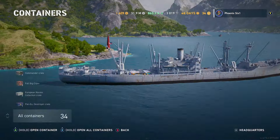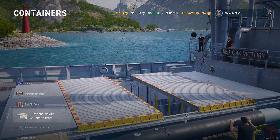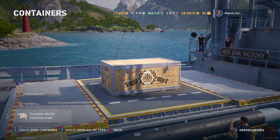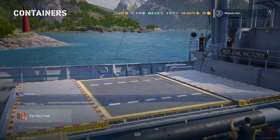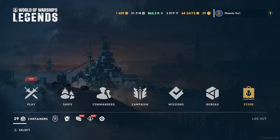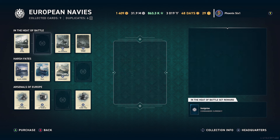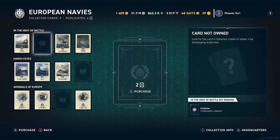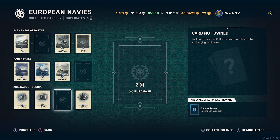I have a few to unlock here, so I'm going to go ahead and open these collection crates and we'll see if we get any of the ones that we need. So we got five. You can't tell which ones they are here, so what you do is go back into the collections tab or menu. I didn't get any of the ones that I needed, but because we've got duplicates, you can use two duplicates to basically unlock any of the ones that you don't have. We've got enough duplicates now to unlock all three of these.